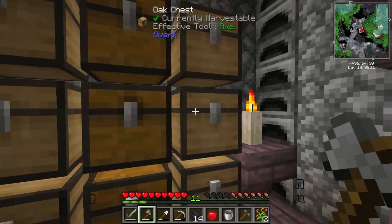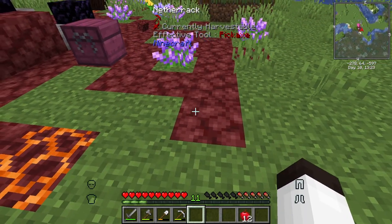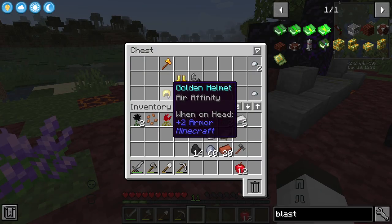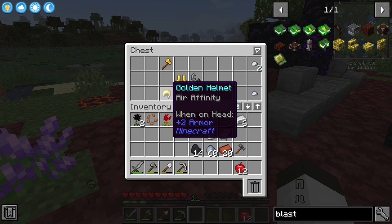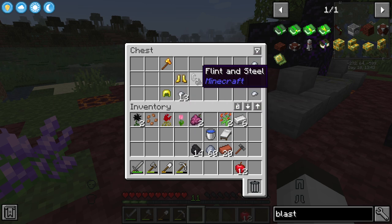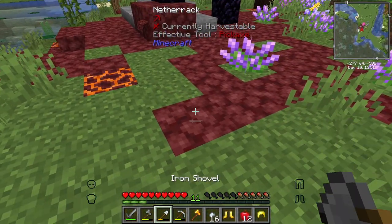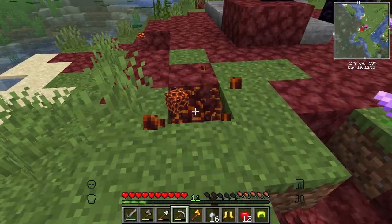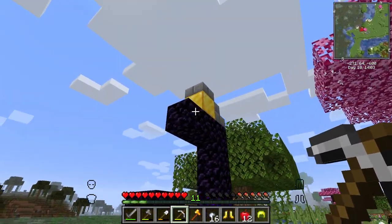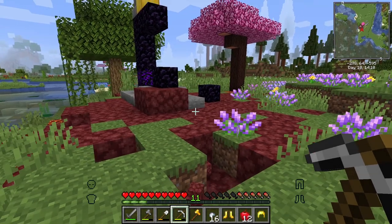I've come across one of these ruined portals. You can see here it does have magma blocks — it also has nether rack, so that is going to be very useful. But there's a chest here — let's open this chest up and see what's in here. Oh, we got a golden helmet of air affinity — I wonder what that does. A curse of biting on the boots. A golden axe. Some iron nuggets — that's pretty cool. We're going to grab all of this right here. I'm going to grab all of these resources — we're going to mine up all of this nether rack, we're going to mine up all of the magma blocks, and we're going to take that all back to base to make the blast oven.